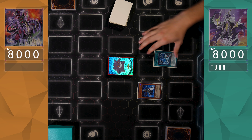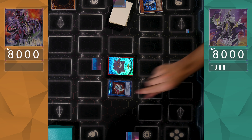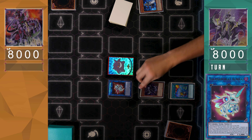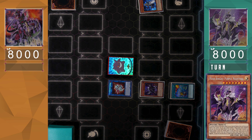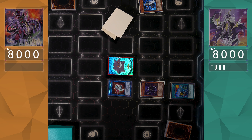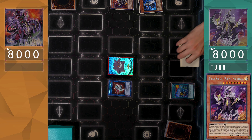Mechknight is going to start off with Alistair the Invoker, Normal Summoning it to add an Invocation from the back of the hand, and then immediately use Alistair for a Link Summon to Solomon Great Almirage. Activating Pinpoint Landing in the same column as Almirage, they'll be able to Special Summon Mechknight Purple Nightfall to their side of the field and gain the effect of Pinpoint Landing to draw an additional card. For players that wanted to know how Pinpoint Landing operates in a Mechknight deck, this is a prime example.